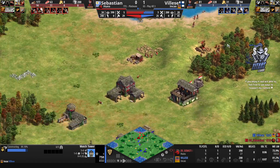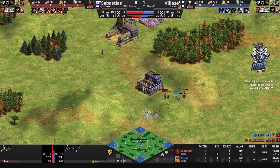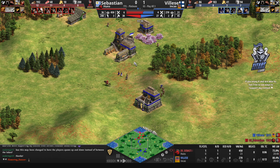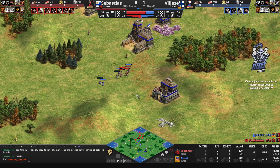Sebastien doesn't really have an alternative wood line right now and will have to go for another lumber camp elsewhere. Vileza is getting away with murder here. The villager is alive still — he's got archers coming out so should be able to take care of the men-at-arms. Let's not lose the spearman though. With the archers it should be fine, but not the best fight right here.